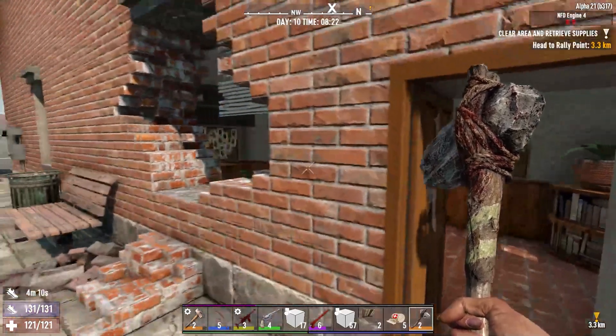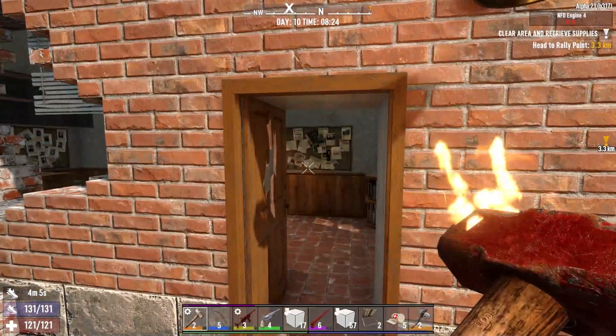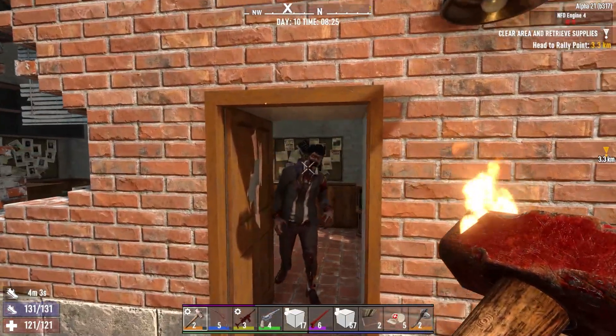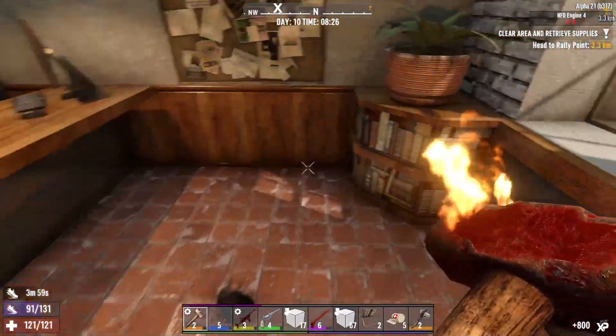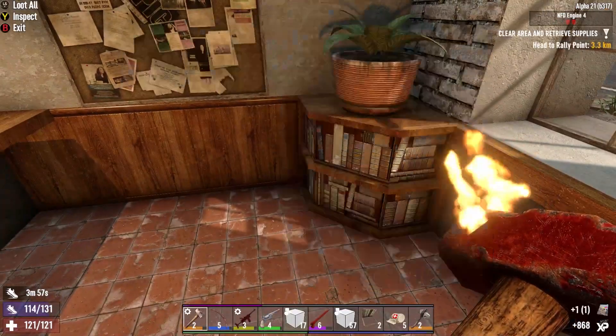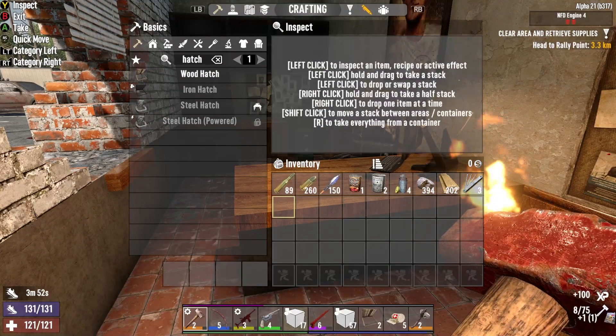Oh, hello. Can't be quiet, can we? And his head goes flying off. I am going to see what books we get, though. We got us a sledgehammer crafting skill. Very nice.